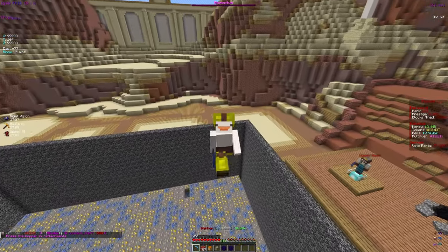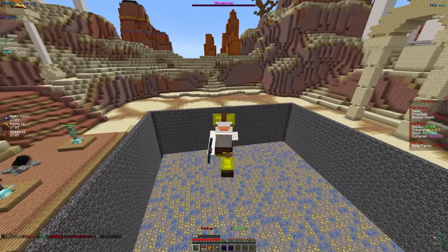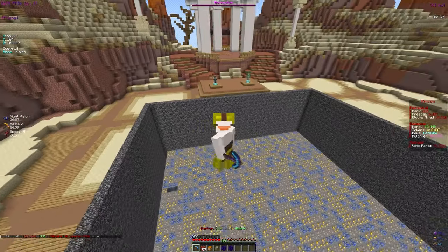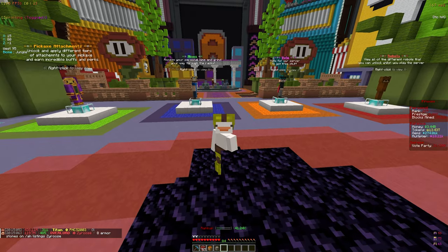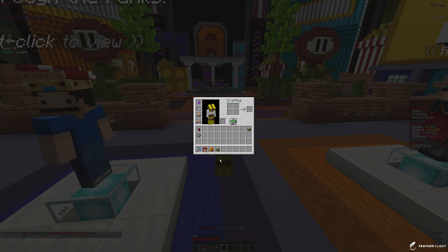Welcome back to another video on Akuma MC Prisons. In this video we're going to be trying to rank up as much as we can, along with enchanting our pickaxe and hopefully getting some more gear. Stay tuned to the very end because this video is going to be insane. To start things off let's open up some of these caches — we only have two — but we also have some slash crates and we're definitely going to be getting more later on.